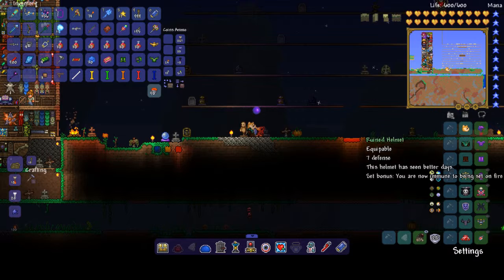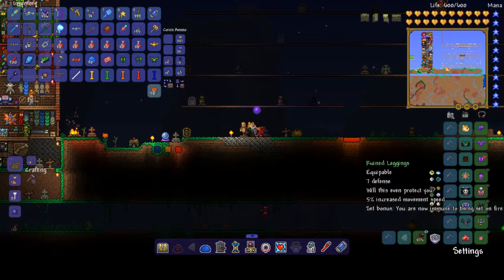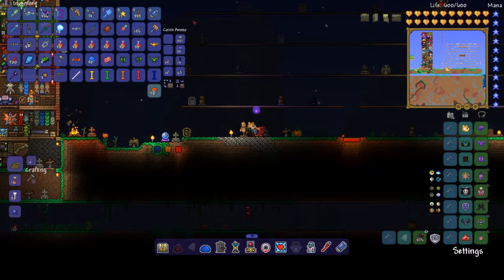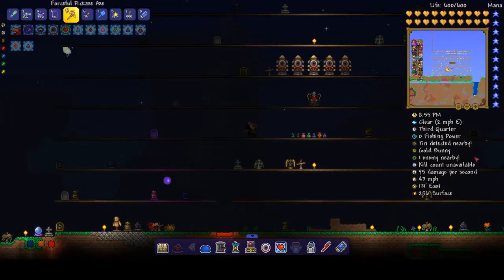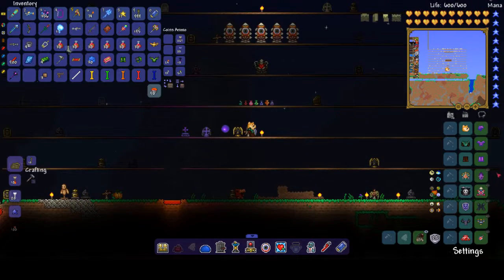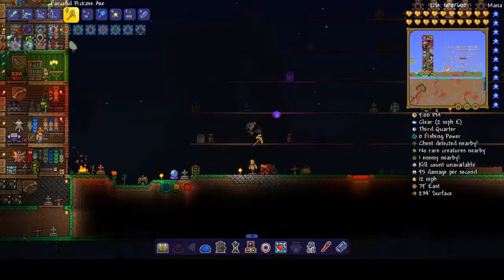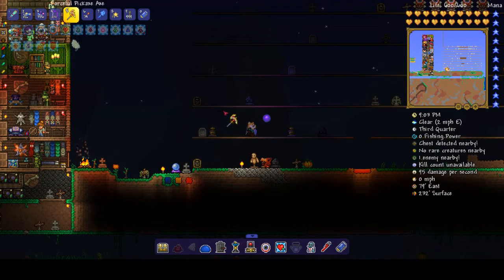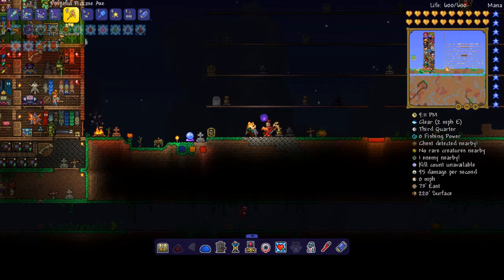The defense stats are: helmet seven, ruined breastplate eight, and leggings seven — so it's a bit more than platinum. If you're just about to go to hell for the first time, this armor would be good to wear. If you like this video, leave a like, subscribe, all that kind of stuff, and most importantly have a good day. I'll see you guys in the next video, bye.